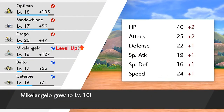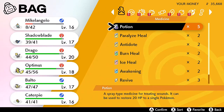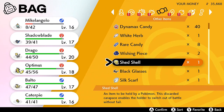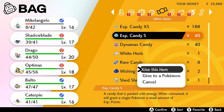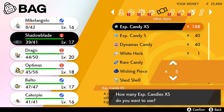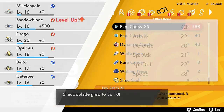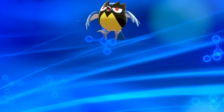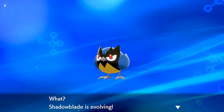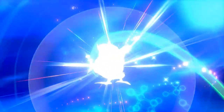Michelangelo grows to level 16 — I am happy. Let's use one of these candies. I noticed Shadow Blade is one level away from evolving, so let's use the extra small experience candy. I'll give it five — that's 508 experience points, which is enough for it to evolve. I kind of wanted you guys to see Shadow Blade evolve right here, so here it is.